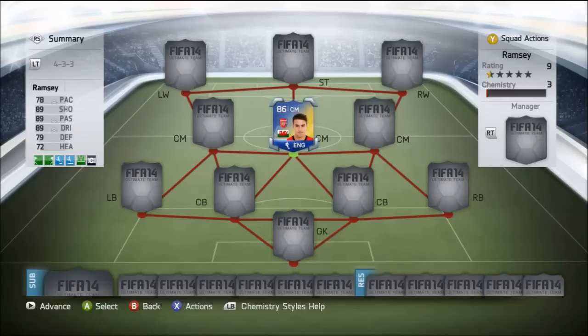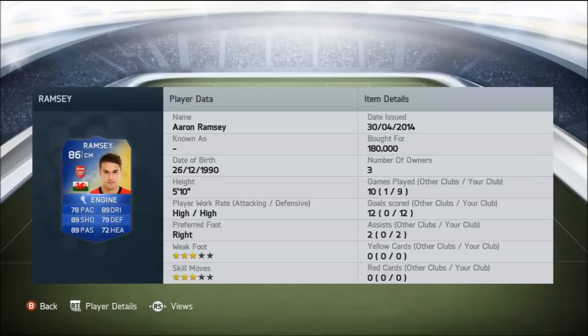Hey everyone, this is AVJV Gaming bringing you this Team of the Season player review. In this video we're going to be featuring our first Barclays Team of the Season player, which is Team of the Season Ramsey. I picked him up for 180,000 coins. He does have some really nice stats: 89 shooting, passing and dribbling, high/high work rates, 3-star skill moves and 3-star weak foot. I'm going to cover everything about him, give my rating at the end, and pros and cons.